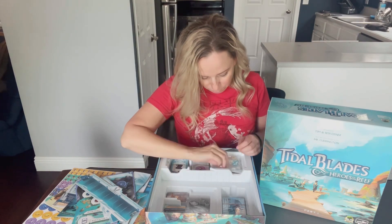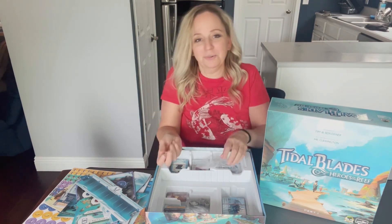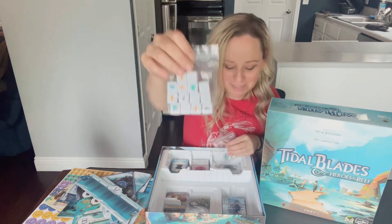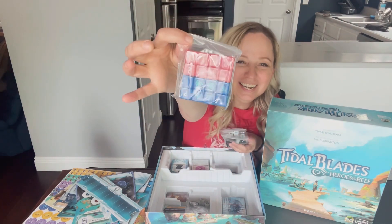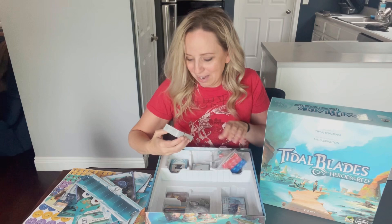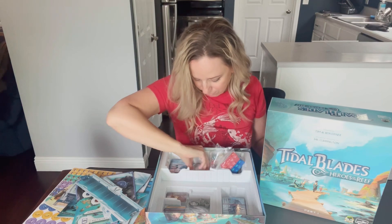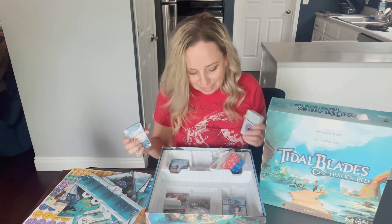We have some fun looking dice here — let's pull these out and see how they feel. Those are nice — here are the clinkies; clinkies are good. We have some more dice here, and more dice, and more dice, and some more dice. My goodness. Then we have our hero cards here. It looks like we have legendary challenge cards here — that's the back, this is the front. We have these cards, a plot effect card, and these cards — and that is everything in this box.